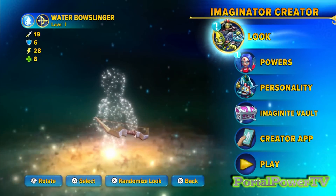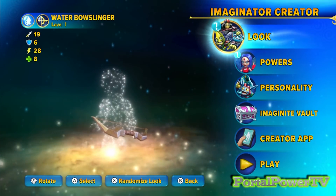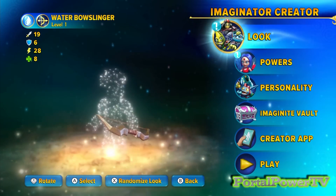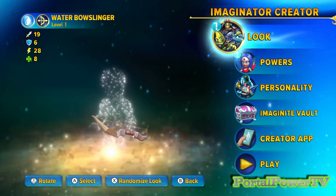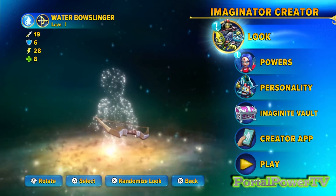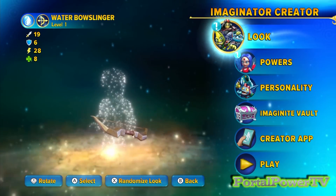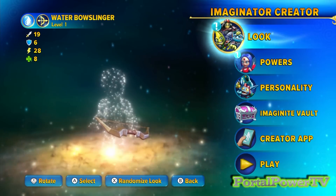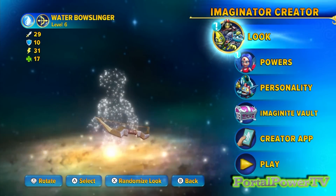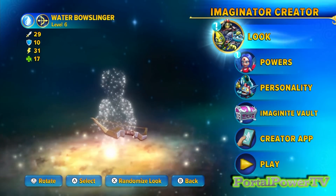I know what some of you are saying — okay, why water? Why bow slinger? No particular reason for the water element other than I had a lot of extra water crystals. The element really isn't as important to me as making the character look the way I want. But bow slinger — I wanted to reimagine things a little bit, so we've got some artistic license here. Cut me some slack. I figured it'd be cool to have another bow slinger since I don't already have a lot of them.